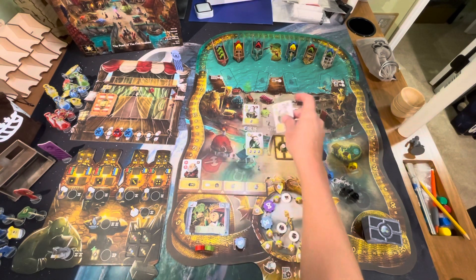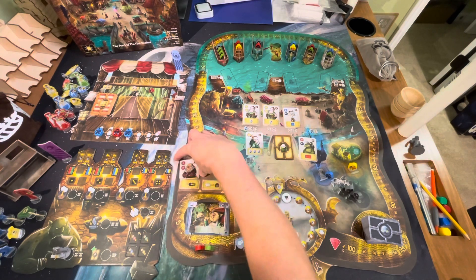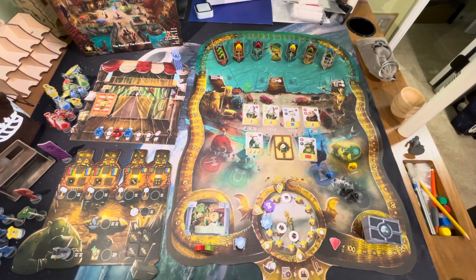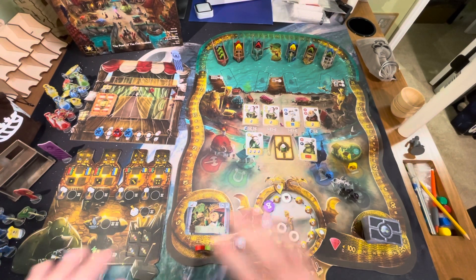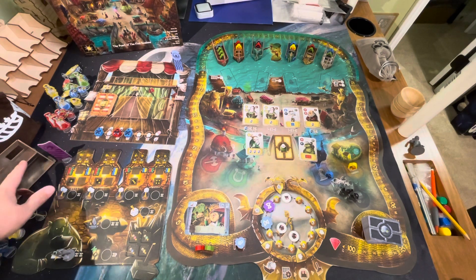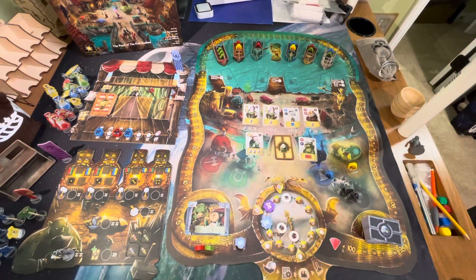Every merchant has both the gain townsfolk action and the activate townsfolk action. That covers everything in the production phase — your goal is to produce goods onto your shelf, get the right customers to port, and end the round positioned to sell your goods at the best multiplier.